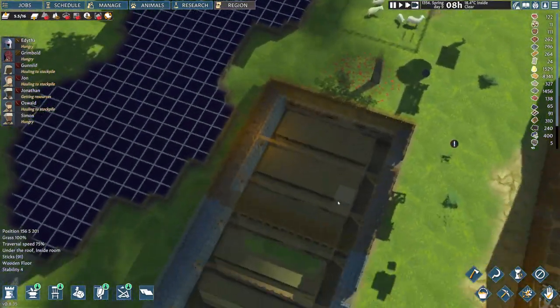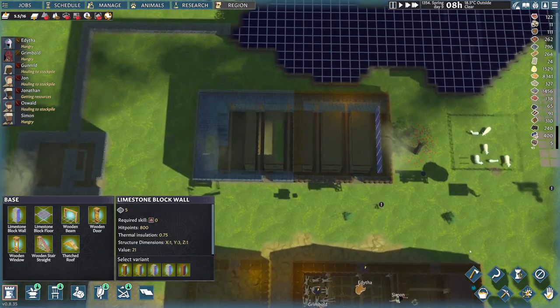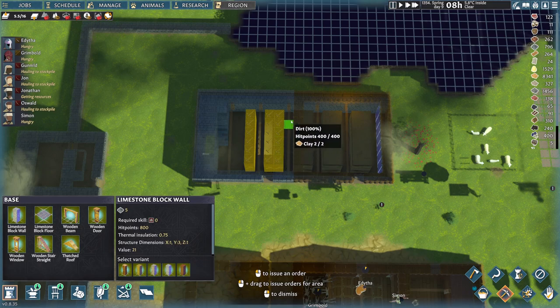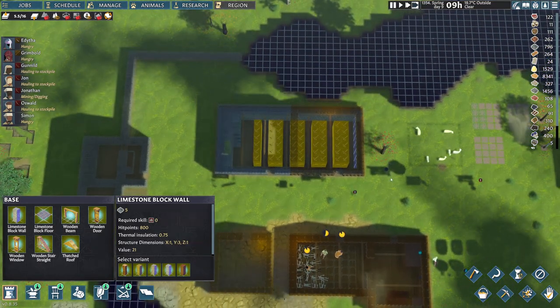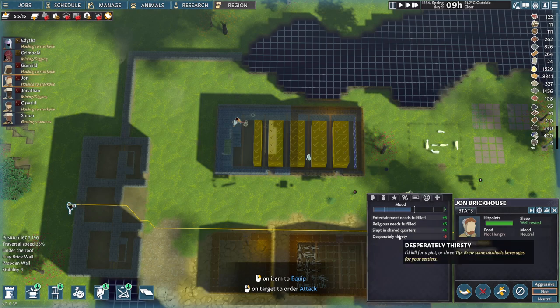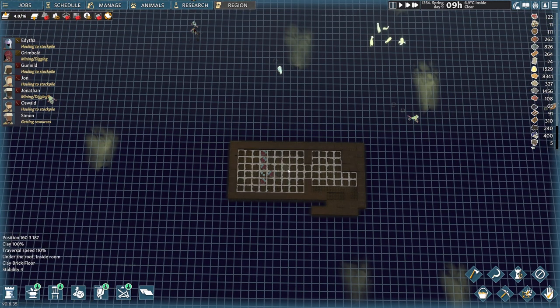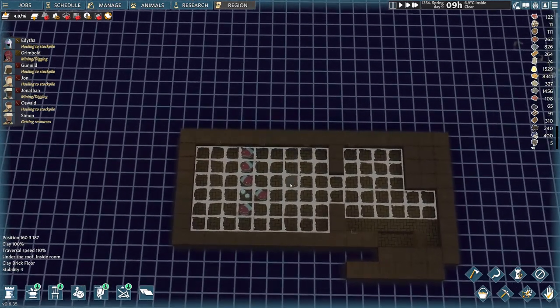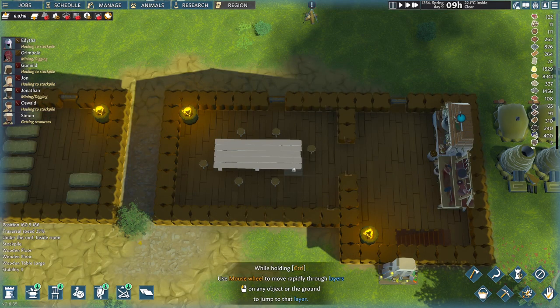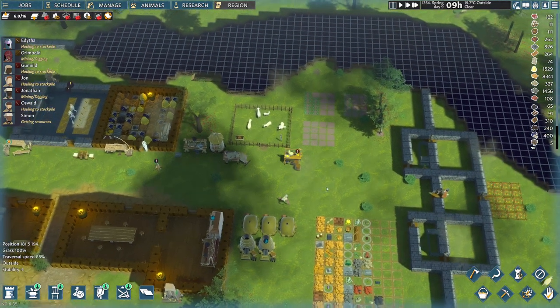I'm seeing a lot of mined resources here and they've done it already. I've got to keep my eye on this, otherwise they're going to be finished before I'm able to give them more work — sitting around doing nothing. Now I just want to check something. I'm desperately thirsty — I'm going to brew some alcoholic beverages. Our mash pile is gone. We don't have alcohol ingredients; we're waiting for the harvest. We need a way of getting more seeds.